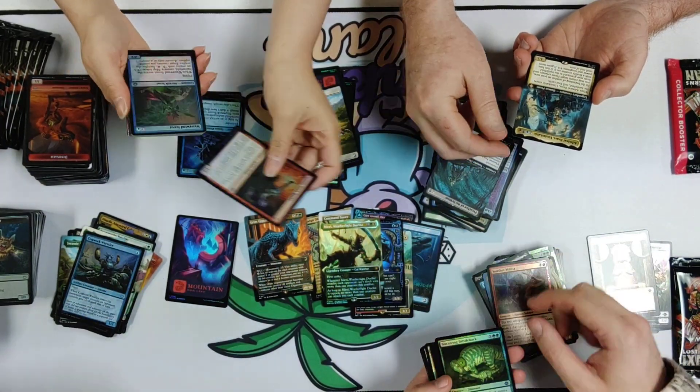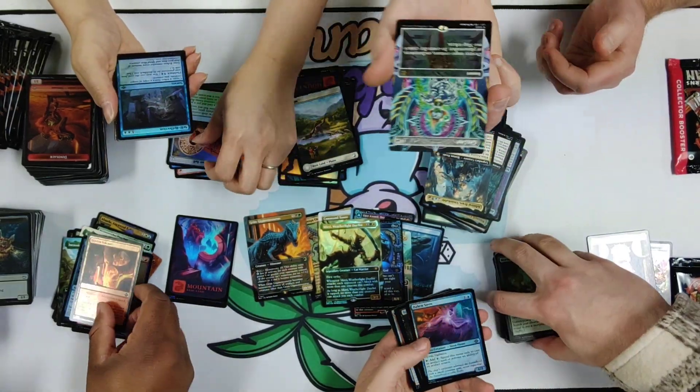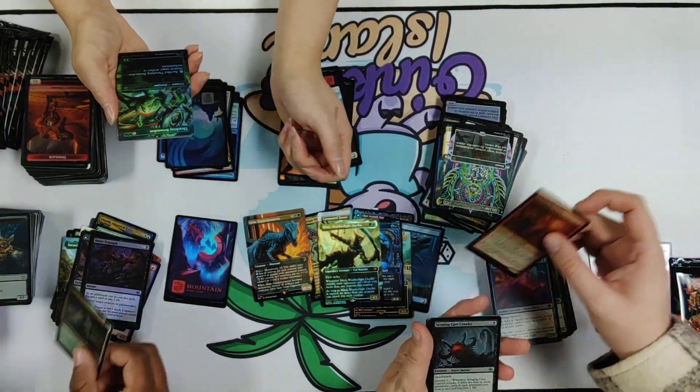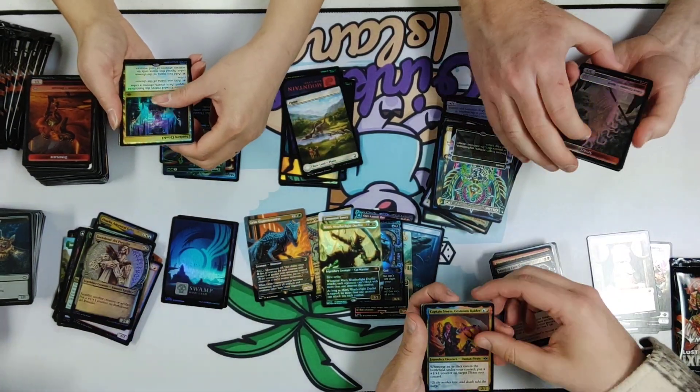Goblin Tomb Raider. Speaking of Tomb Raider — beautiful Get Lost. Great card to have in draft. Having dedicated removal is always great.